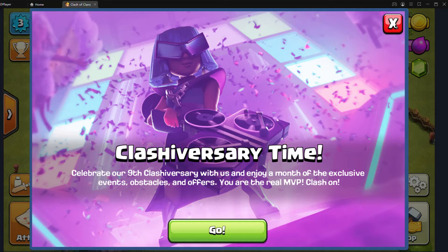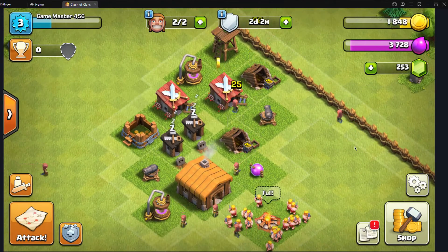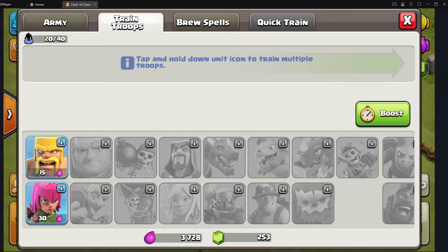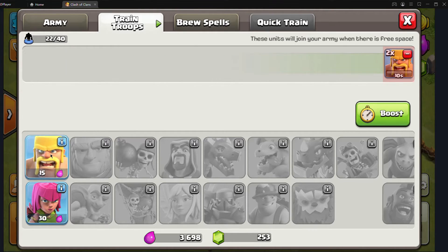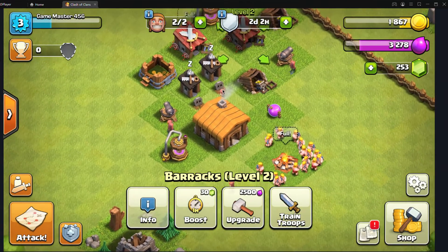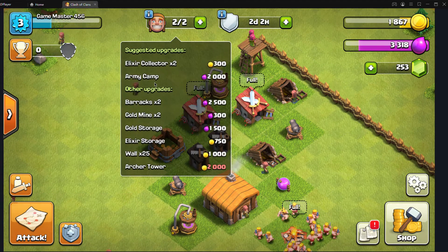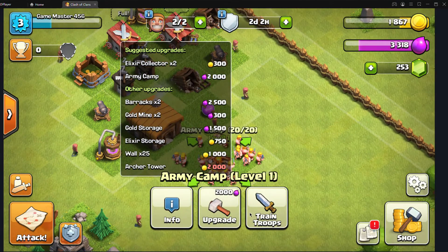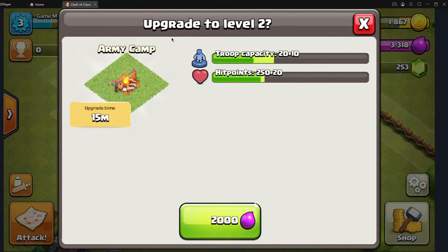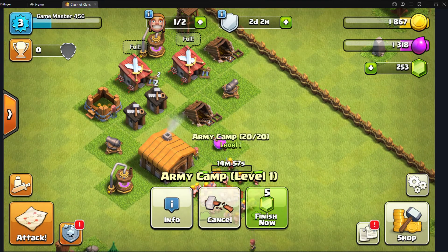Okay there we go — flawless, three stars! Anyways we collected gold. Today we are gonna claim our first victory. The most common army we're gonna play is Barch. The army cap is our top priority because it gives us 10 more camp capacity — we can hold 10 more troops — and that's a lot.